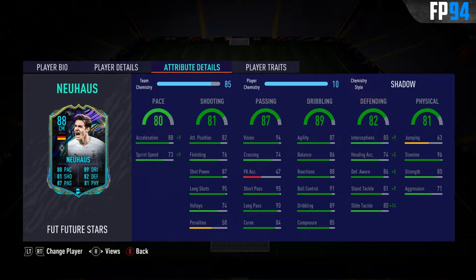The dribbling looks very well-rounded and really solid for a center mid as well — 87 agility, 86 balance. He should be fairly responsive on the ball, which I obviously like a lot.